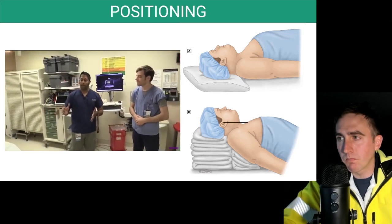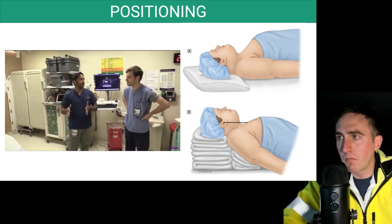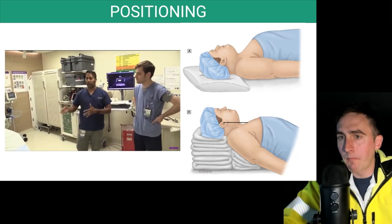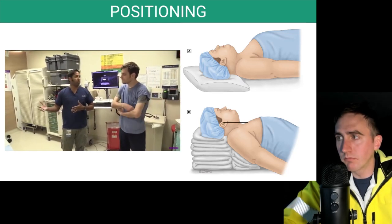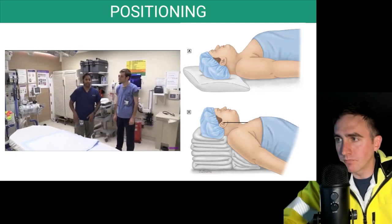So if we intubate with the patient up: less dependent alveoli means better pre-oxygenation and longer safe apnea time, keeping oxygen saturations higher for longer. We may get a better look at the glottis, and in obese patients we offload some of that mass. Let's go ahead and demonstrate the actual position.